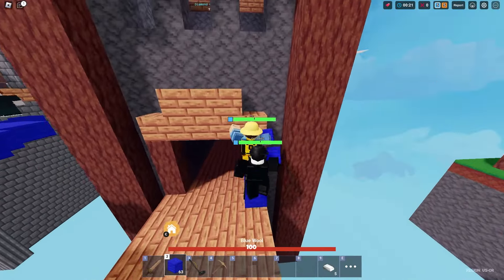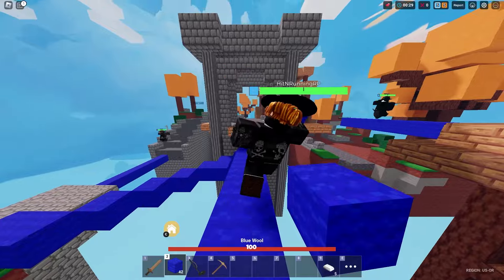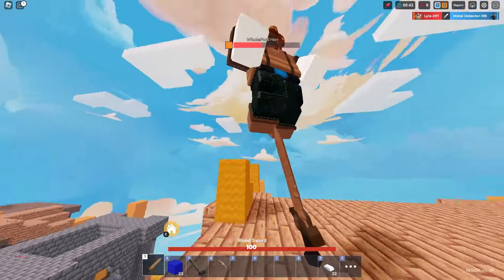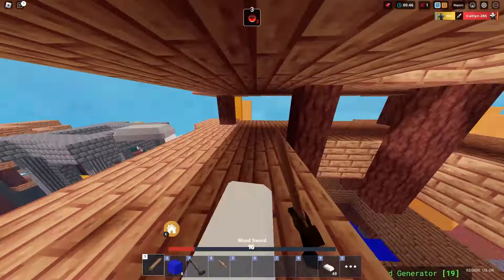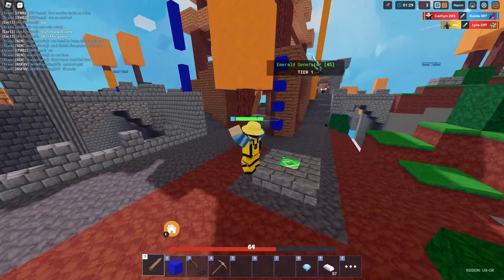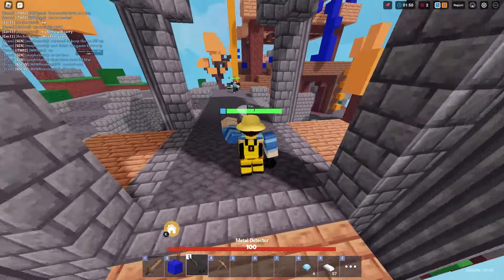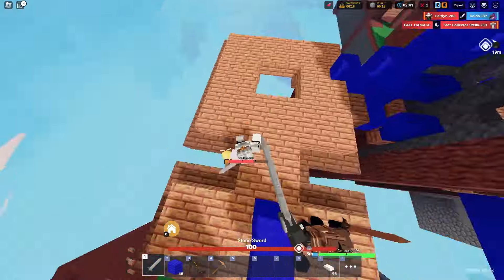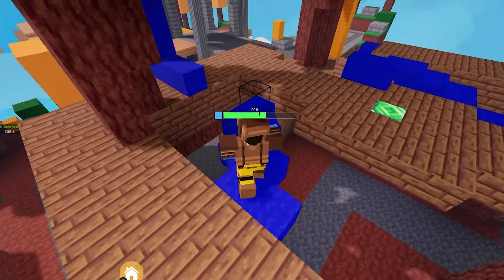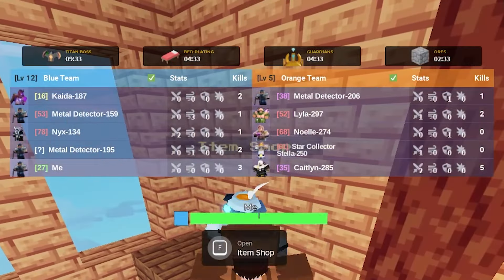We've got two metal detectors on my team — we are not going to miss out on a single metal in this entire lobby. Look at this guy trying to rush me — straight up dead. We got that kill. Look at this guy with leather armor trying to combo me — he is absolutely comboed. Diamond recycle as well — we've got to make sure we get all the diamond recycles in the entire game. That Iron Armor player just went straight into the void. I can tell these guys are trying their best — it's just not going well. We're level 5 to their level 12.